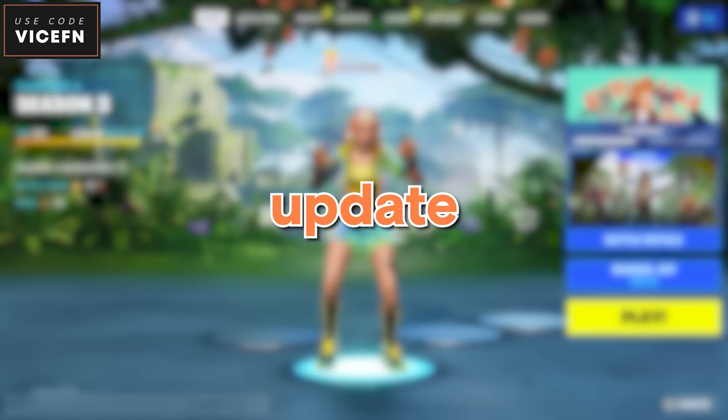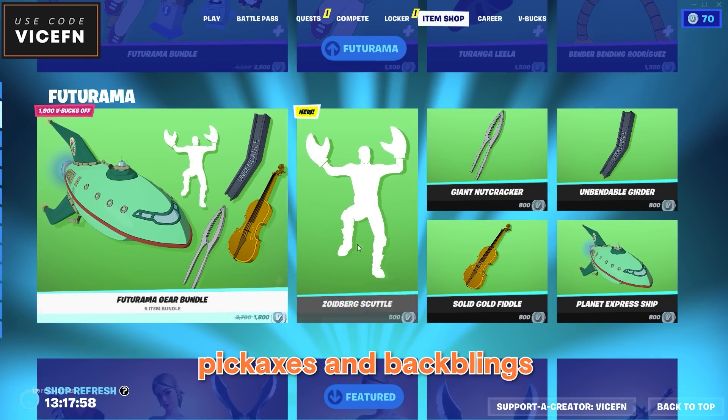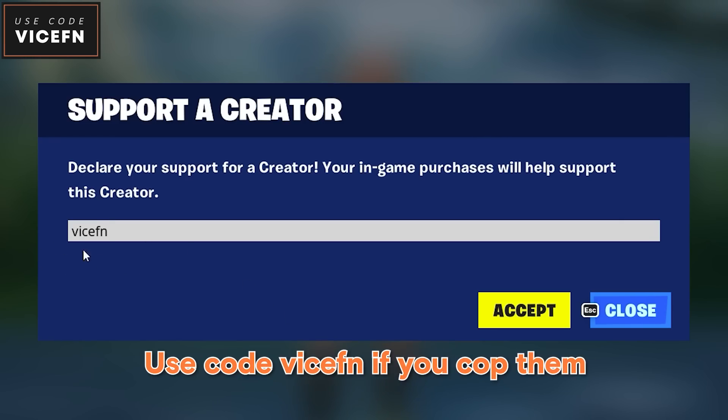So here's all the new stuff in the latest update. We have a new Futurama collab. There's a bunch of new skins, pickaxes and back blings. Use code YSFN if you cop them. Thanks.